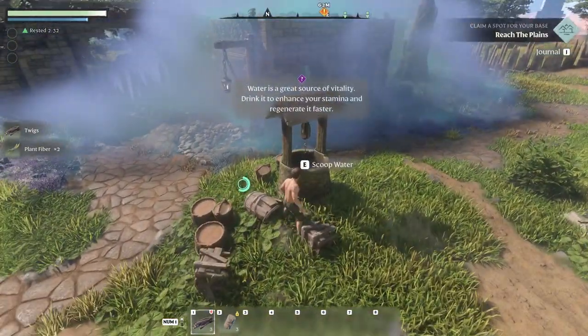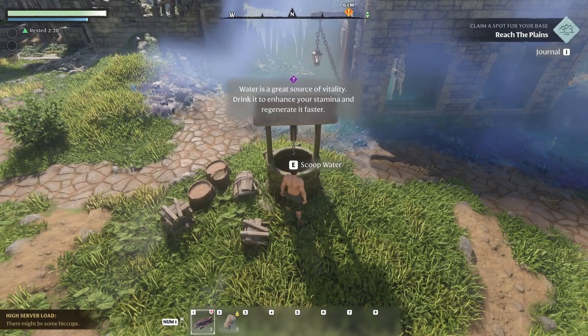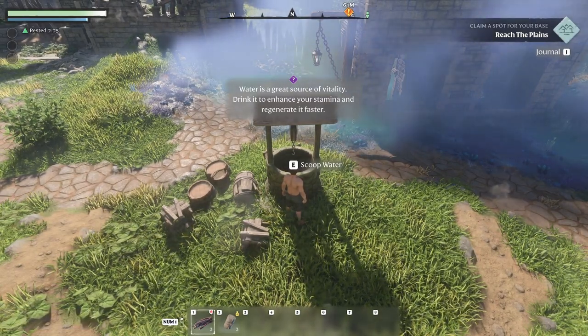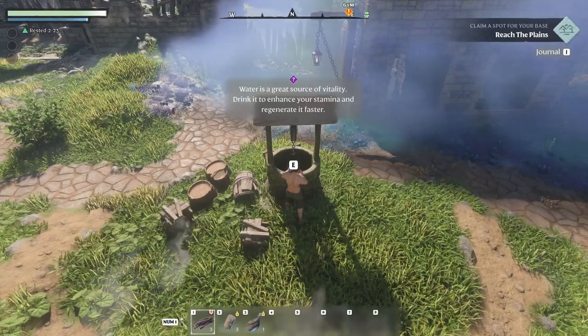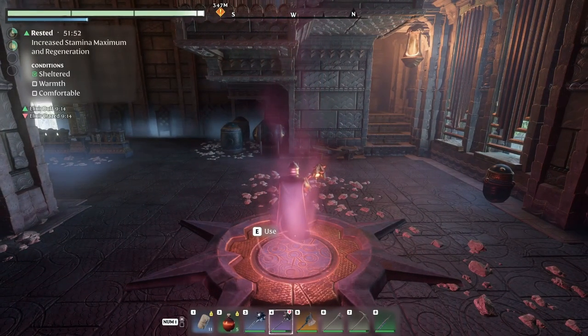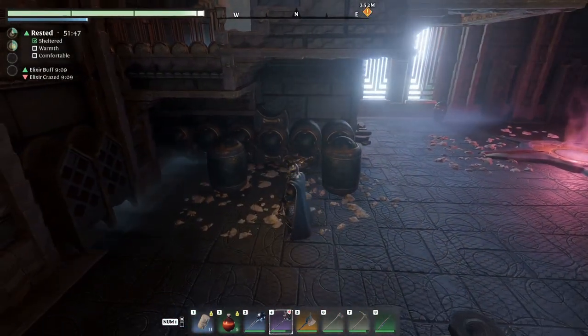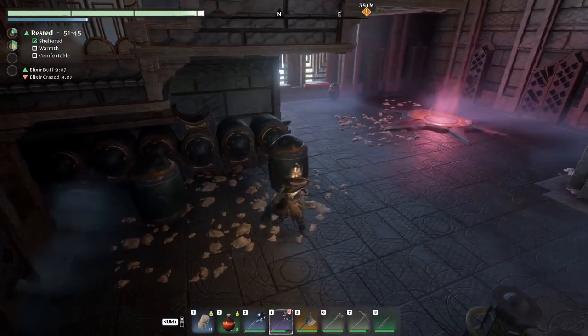Water is important for many things: stamina recovery, planting crops, potions, spells, food. It can be found at village wells. Another great spot, though, is the first fast travel tower. You can break these big vase jar things and get a good bit of water as well as other useful materials. Breaking stuff in Enshrouded pays dividends, so go crazy.